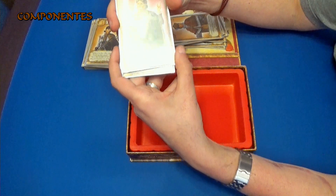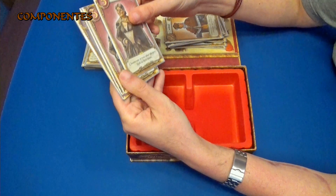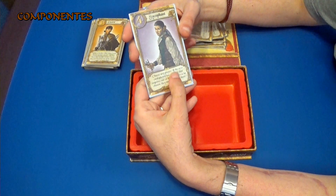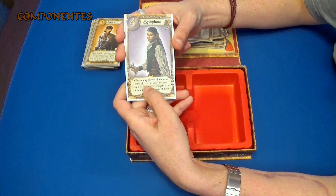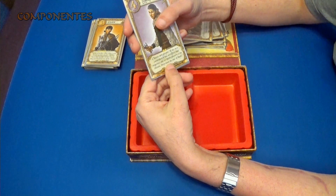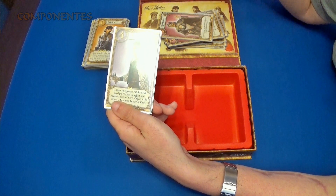El número tres lo ocupa la baronesa, que dice que se escogen uno o dos jugadores y podemos verles las cartas. Es como un cura potenciado. Y finalmente tenemos al psicofante, que lo que hace es: se escoge a un jugador, y dice que la próxima carta cuyo efecto requiera un objetivo, pues ese jugador que hemos escogido nosotros tiene que ser el objetivo obligatoriamente. Por ejemplo, si hemos dicho que un jugador tiene ese el objetivo y el otro juega un guardia, ese guardia tiene que ser jugado contra ese jugador.